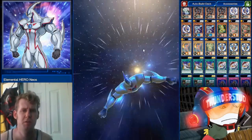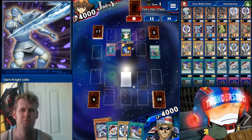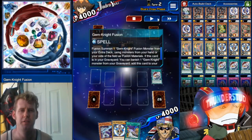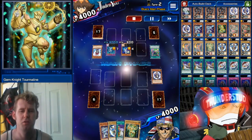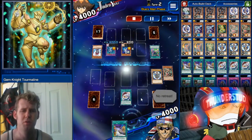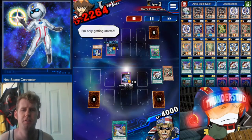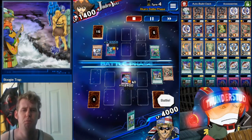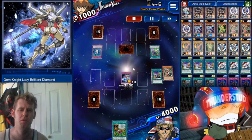Here we're fighting Neos Spacian — he summons a Neos, special summons from his Connector. We already have some burn going. He tries to discard our hand using Aqua Neos, gets rid of the one card you probably didn't want sent to the graveyard — Gem Knight Fusion. But we get Grass is Greener and already have a guaranteed Gem Knight Fusion, so we throw a second one anyway, use its effect, it comes back. We have three cards in hand, use all three, get our Lady Brilliant Diamond, swing into the Connector, and we're sitting pretty.